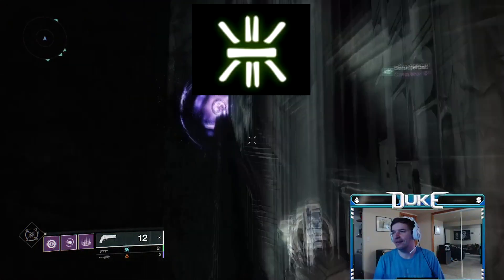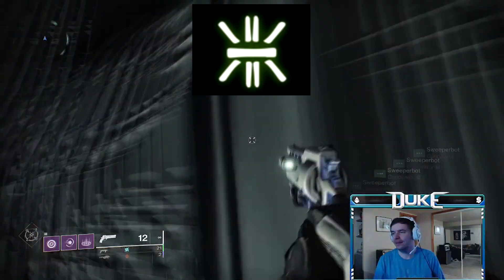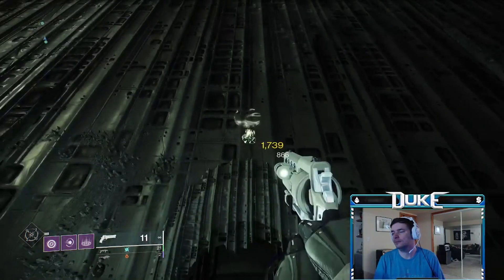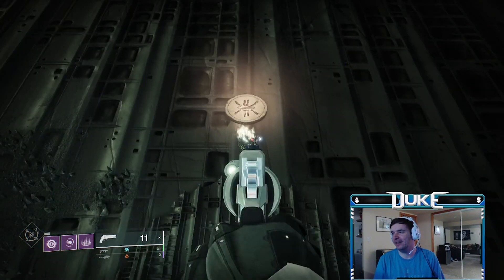The second symbol is at the very end of the ship jumping puzzle, towards the left side up the wall, right next to the first secret chest. If looking at the secret chest, turn around and right above the door will be the second secret symbol.